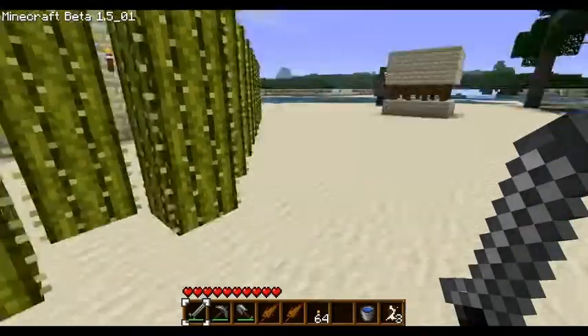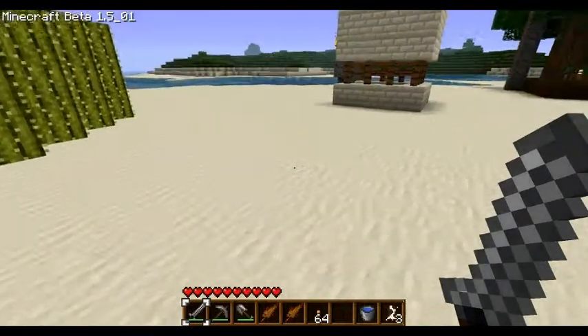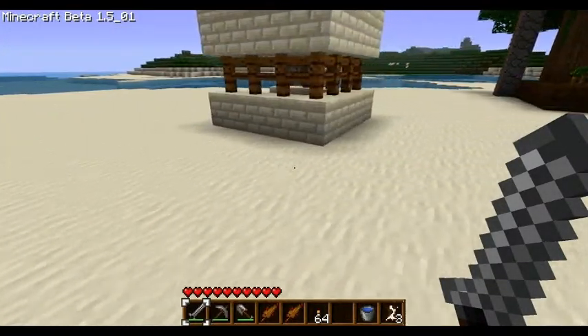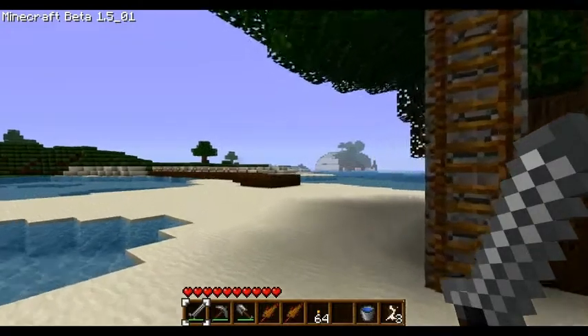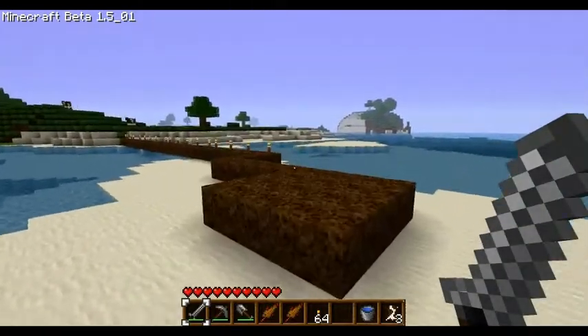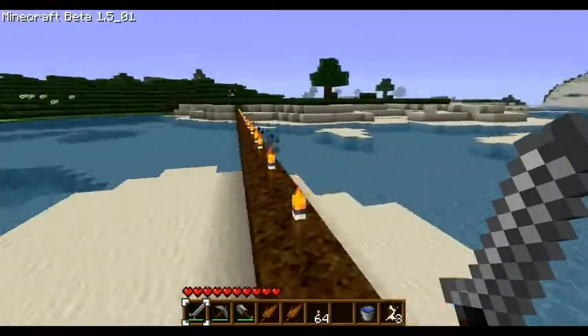I want the cactus to go into my house, so I have to dig a whole bunch of trenches and figure out where I want it. I'll do that in another episode. I've got my tree farm here, and my grass growing over here. Trying to get grass on my island so we can have a mob trap.